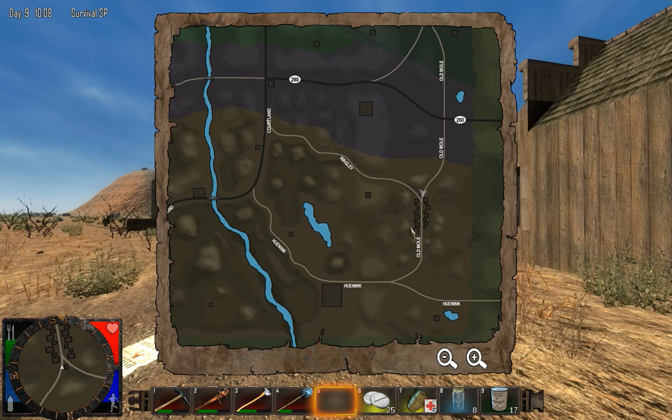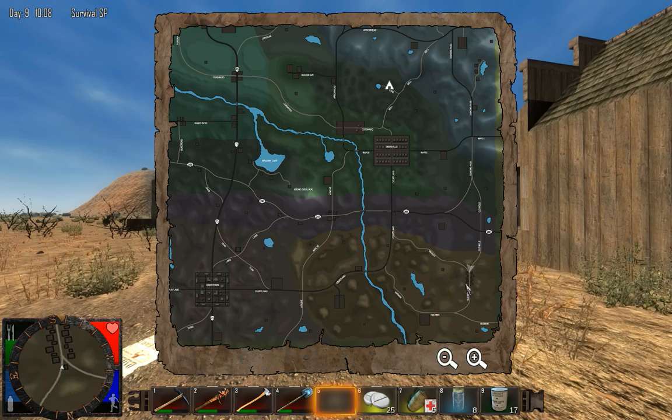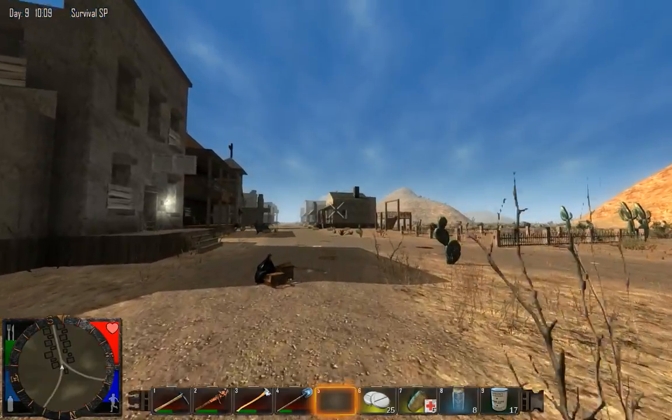If we pull up our map, this town is in the southeastern part of the map, down here in the corner. Pretty small town compared to Durrsville, but still very interesting.